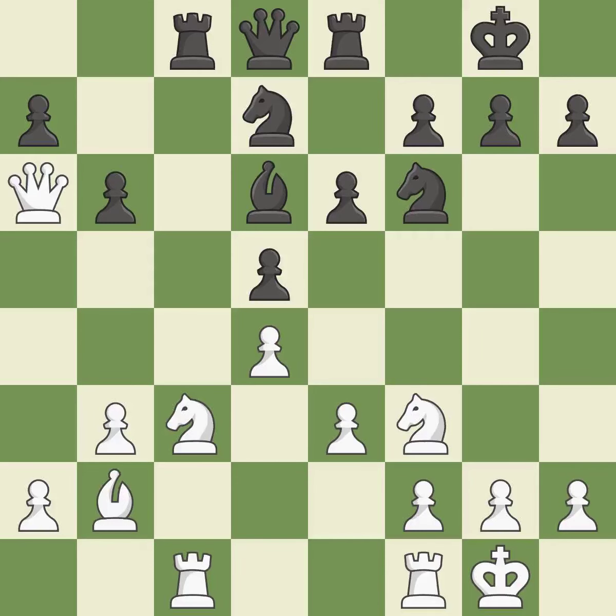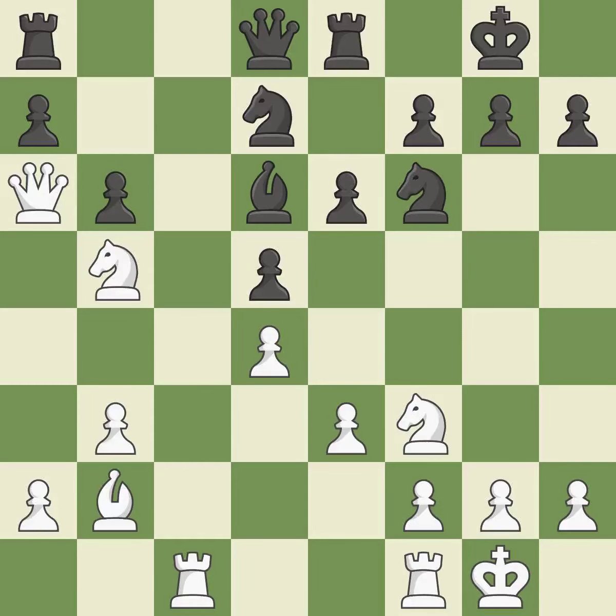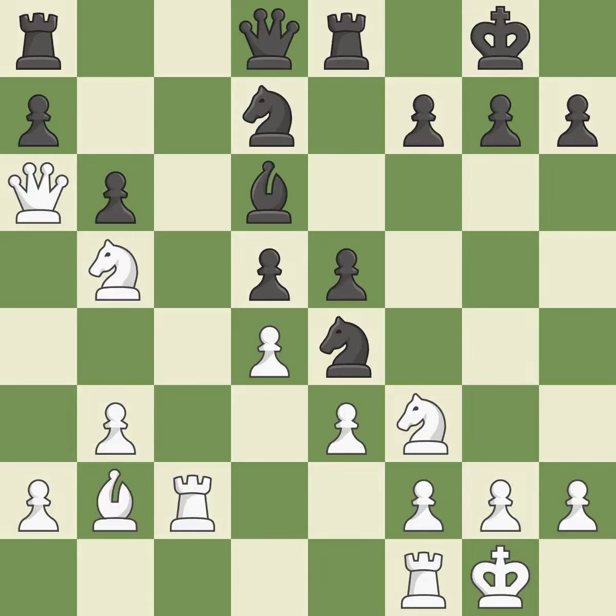Backs off — it is ideal. This ignores an opportunity to offer an equal trade of pieces. This permits the opponent to win a tempo by threatening a bishop — it is a mistake. This wins a tempo by threatening a bishop and forcing it to move away — it is best. This protects a bishop that was being attacked and lacked defense. The best choice is this one. A pawn is lost — it is incorrect.